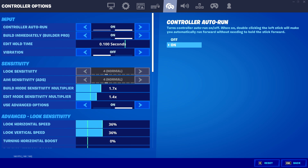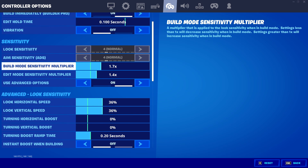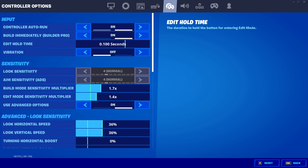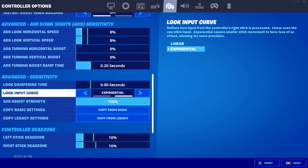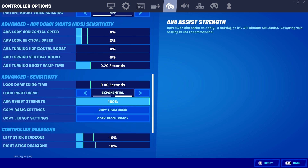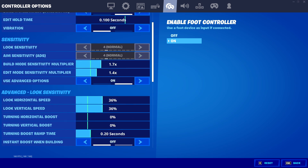These are the gamepad settings. These don't really matter because I don't really play controller, but if you're interested, I play 36 X and Y look speed, 1.7 build sensitivity, 1.4 edit sensitivity, and my dead zones are at 10.